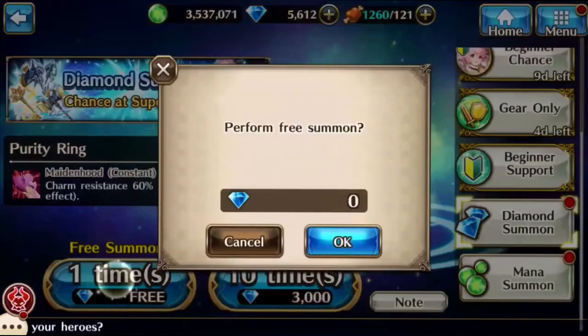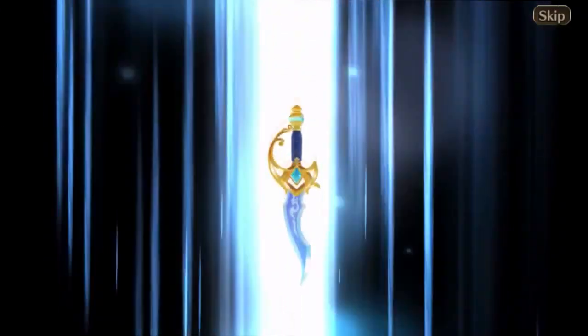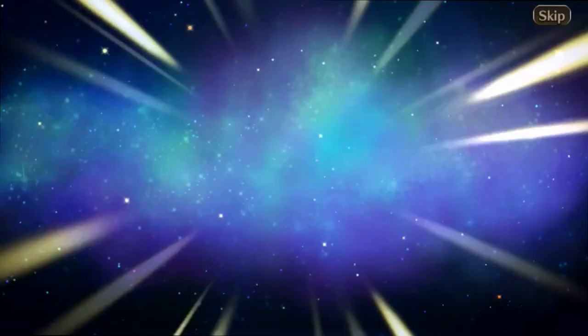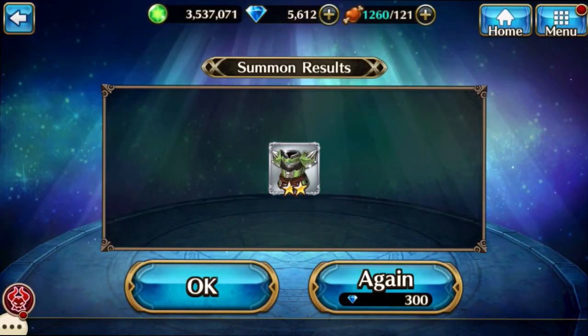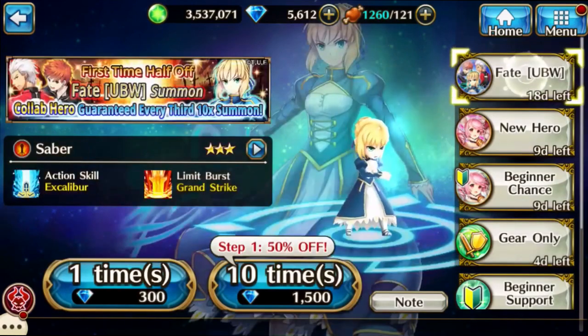This is a free diamond summon right here. Let's see what we get — it's not a feather or anything, so hopefully it flashes. Okay, it's a gold orb. Still loading... and we got an armor. Pretty awesome! Let's click okay and jump right into the fate summoning.